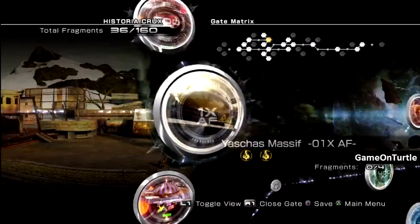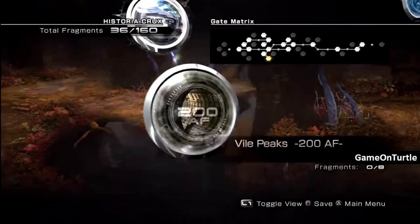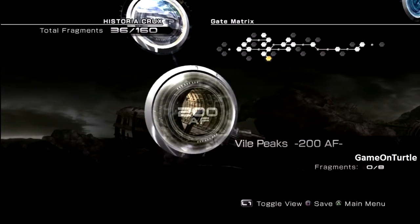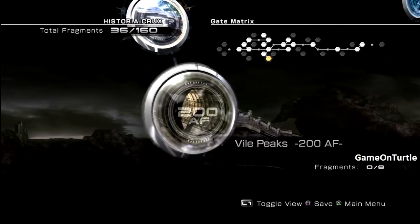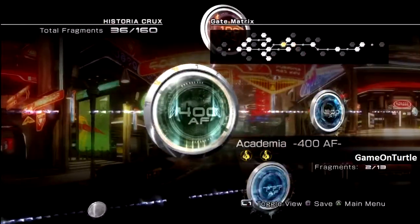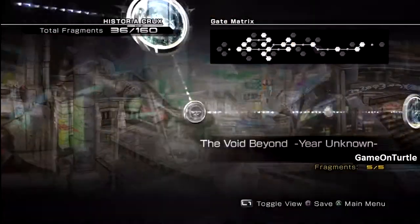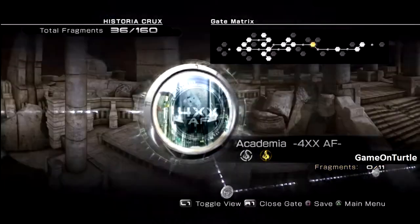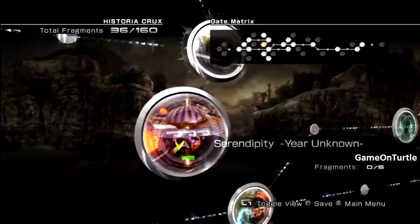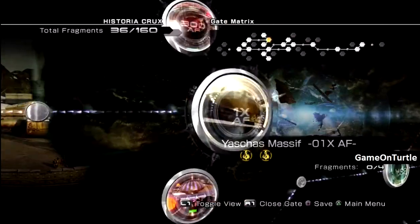Okay so we've done that one. Brasher ruins — obtain the iridium ring quests. Okay, we can do that. The reason why I'm gathering a few artifacts is because to do something in Wild Peaks 200 AF you have to first go to Wild Peaks 10 AF and meet someone there, I believe. Where was I gonna go? I literally already forgot. Brasher ruins 300 AF — yeah, I don't have that.